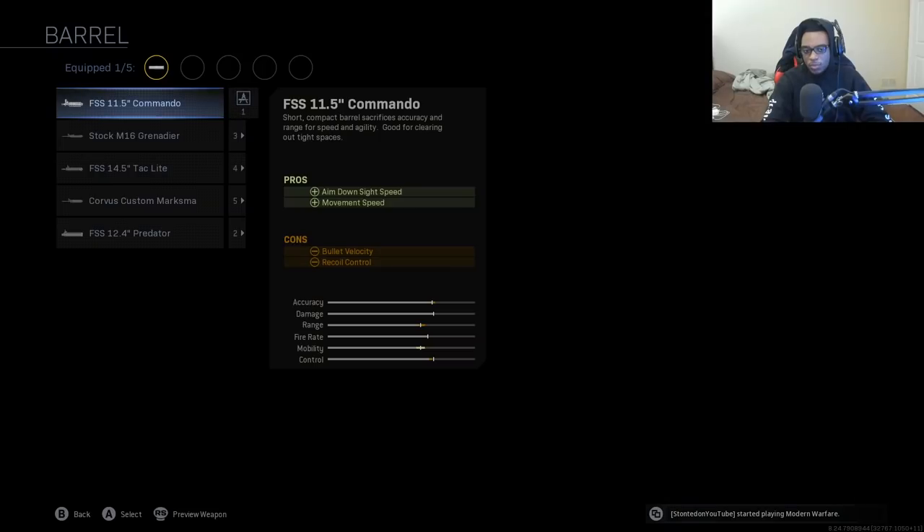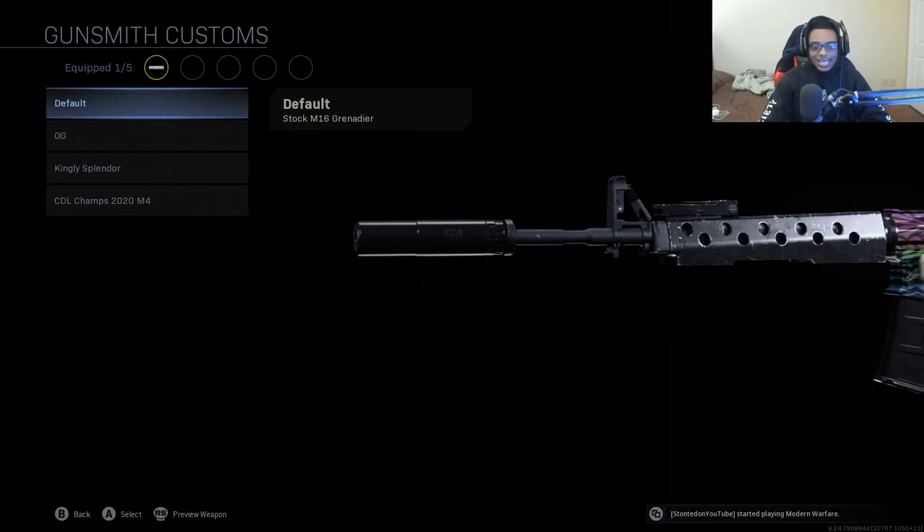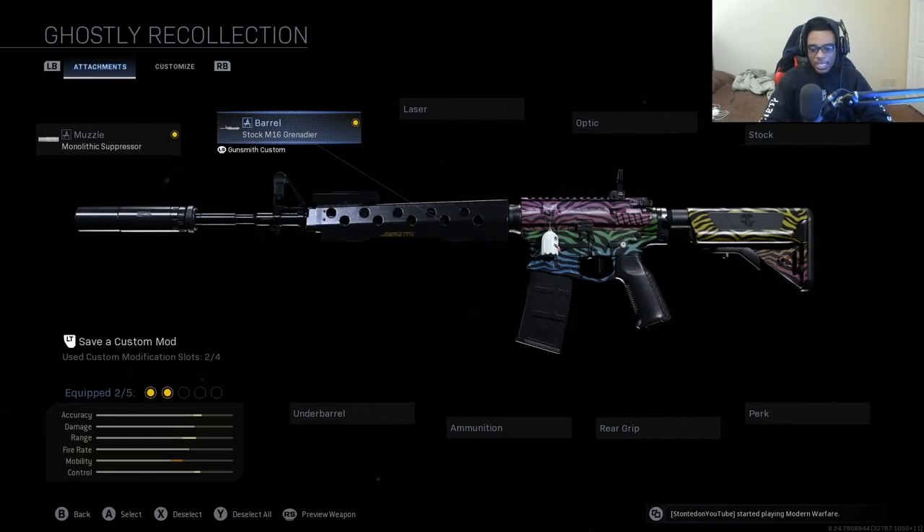Now we're going to be jumping over to the barrel. The only logical barrel of choice is going to be the stock M16 Grenadier barrel. This is going to add increased damage range, increased bullet velocity, as well as increased recoil control. If you want the M4A1 to be an absolute laser across the entire map with literally zero recoil, you're going to want to run the stock M16 Grenadier barrel. I absolutely love this weapon and can't see myself using any other barrel attachment on this gun.